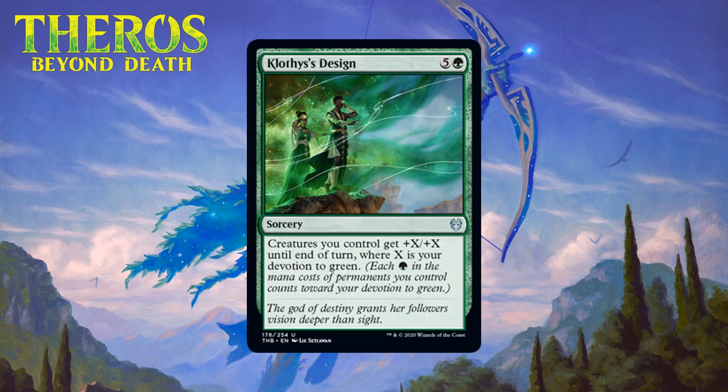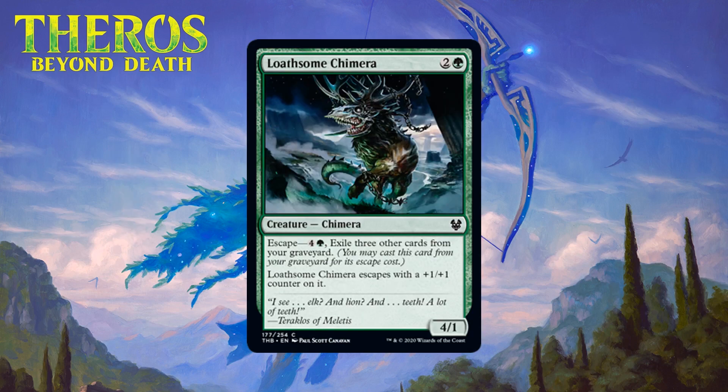Next up we have Klothys's Design, which for five generic and a green is an uncommon sorcery. Creatures you control get +X/+X until end of turn where X is your devotion to green. Will this win games sometimes? Absolutely. But six mana is a ton, and for it to do what you want you need a bunch of green mana symbols on your permanents and also need to be going fairly wide. Unlike similar effects it doesn't grant any keyword ability — it just makes stuff big. It will frequently rot in your hand because it's too expensive, your board isn't wide enough, or your devotion isn't high enough. I'll avoid giving it a straight-up F because it might work in some mono-green ramp deck, but 95% of the time you shouldn't be playing this — giving it a D.